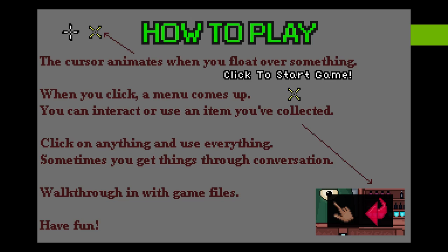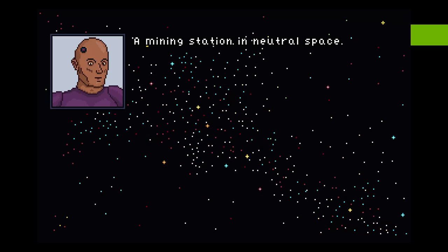How to play? Well, the cursor animates when you float over something. When you click, a menu comes up and you can direct or use an item you've collected. Alright, let's go.